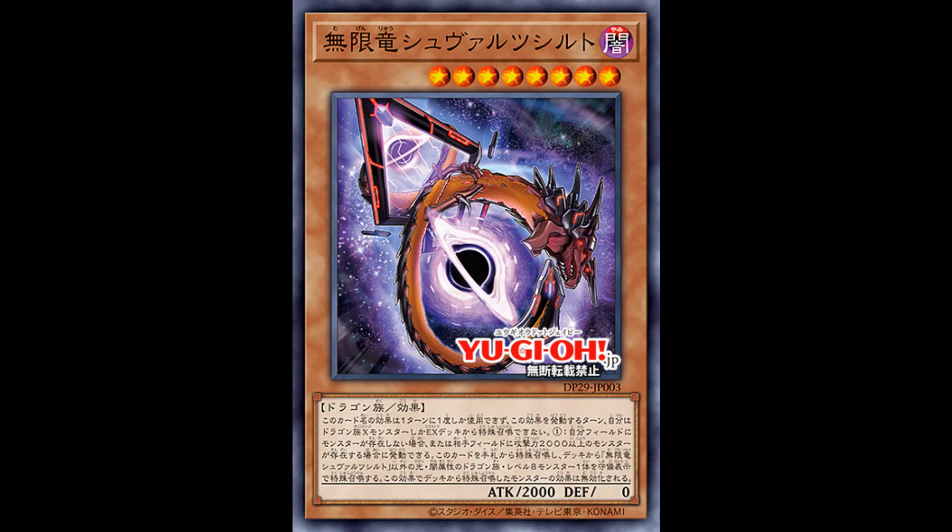Next, Scourge Child Infinity Dragon — a level 8 dark dragon with 2000 attack and 0 defense. Its effect is hard once per turn, and if you activate it, you're restricted to summoning dragon exceed monsters from the extra deck for the rest of the turn. If you control no monsters, or if your opponent controls a 2000 or more attack monster, you can special summon this card from your hand, and if you do, special summon one level 8 light or dark dragon monster from your deck in defense position with its effects negated. Basically this is meant for an instant rank 8 exceed play, and there are a lot of level 8 light and dark dragons. It's still generic enough to splash into a good number of decks, especially the Photon variant.